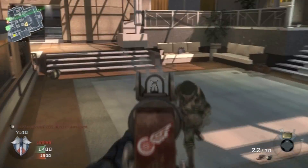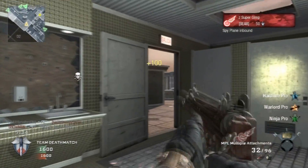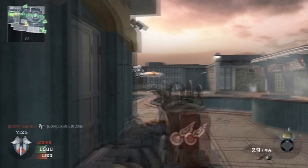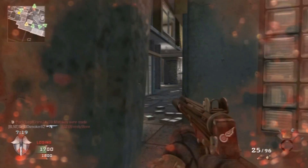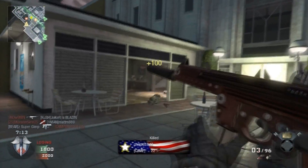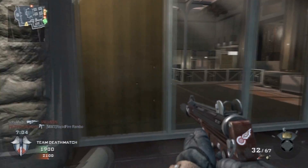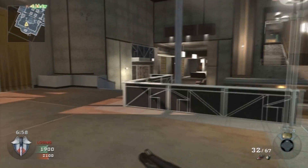The biggest difference from High Rise is that High Rise has the underground, which gives you an advantageous way of getting out of a spawn trap and maneuvering around the map. Hotel doesn't allow you to do that. If you cut through the middle you're pretty much screwed because every single building has a line of sight down that way, and along the sides everybody's camping. Black Ops is ghost pro or bust, so you're going to find a lot of camping on this map.